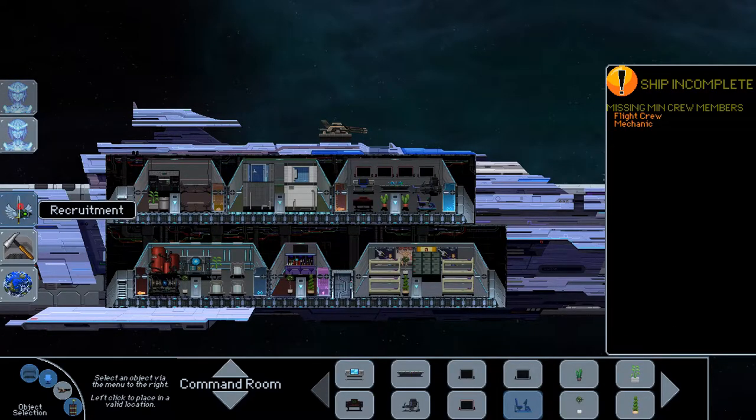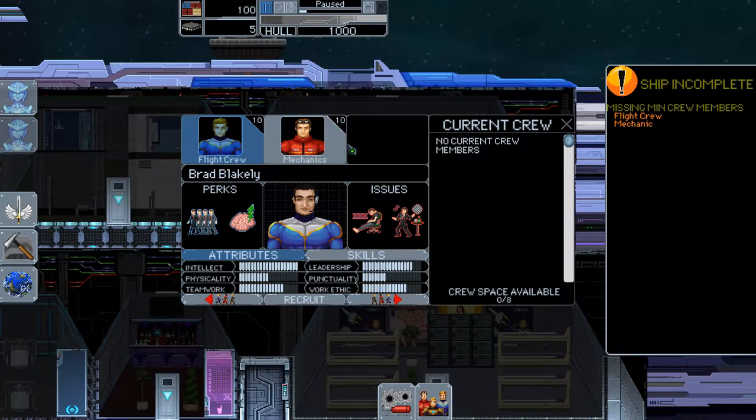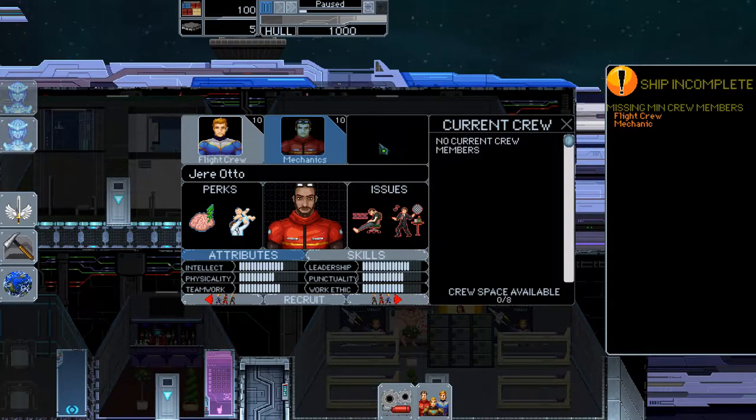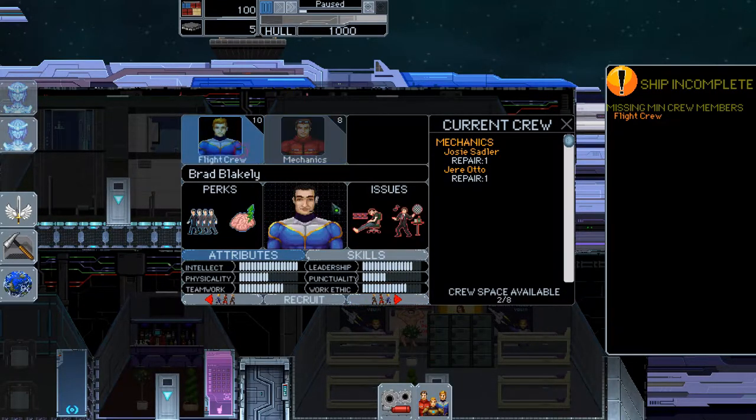We need to recruit the crew. I'm going to recruit based on their skills, and then based on the schedule I put them on, I'll name them after members of the Mahula fam and our faithful subscribers. I need at least two mechanics — in Star Trek terms, engineers. These two guys are good all around, and I need a flight crew.